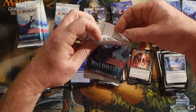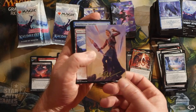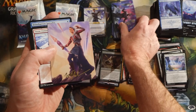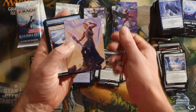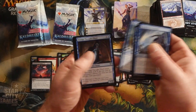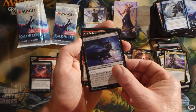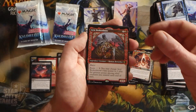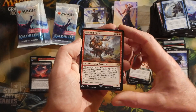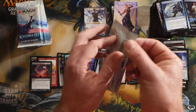Trying to open these upside down so we're not revealing whether we got a token or set card. We got a foil signed Niko art card — that's pretty cool, really nice looking. A lot of Niko in these packs! Renegade Reaper, then Arni Brokenbrow as a rare showcase — pretty nice — another rare in Surtland Flinger, a foil Mist of Littjara, and an info card.